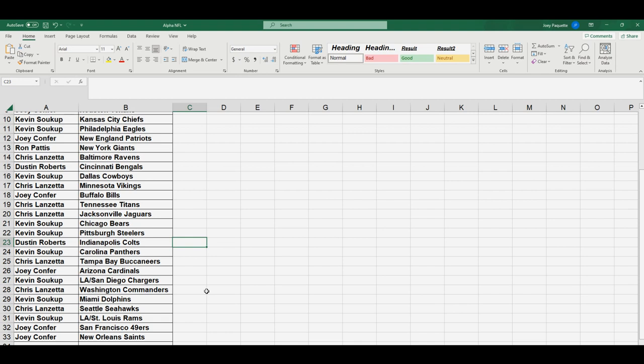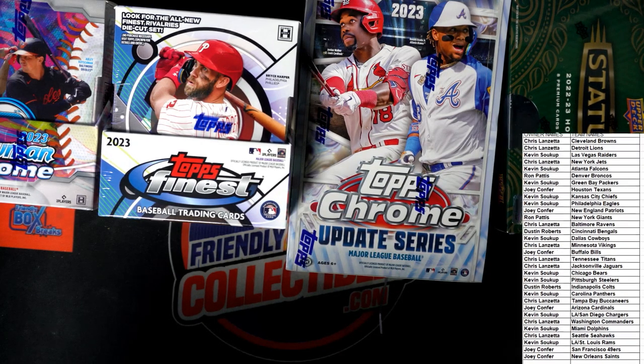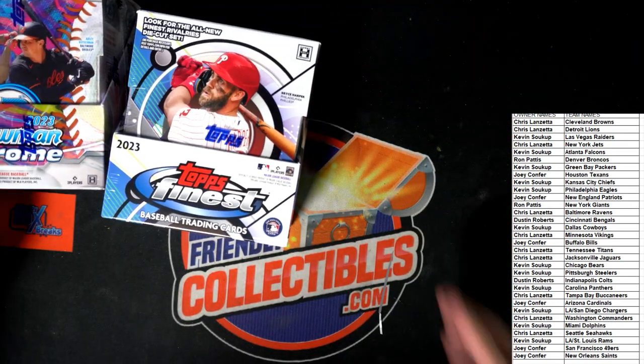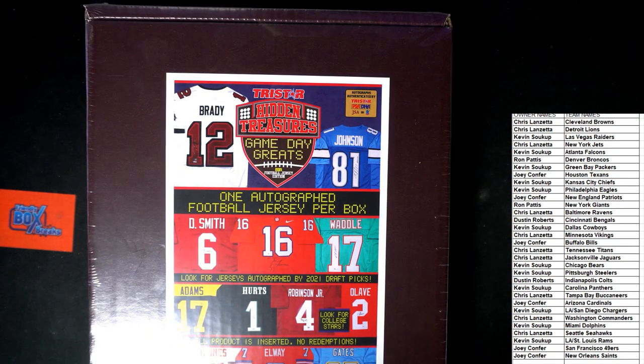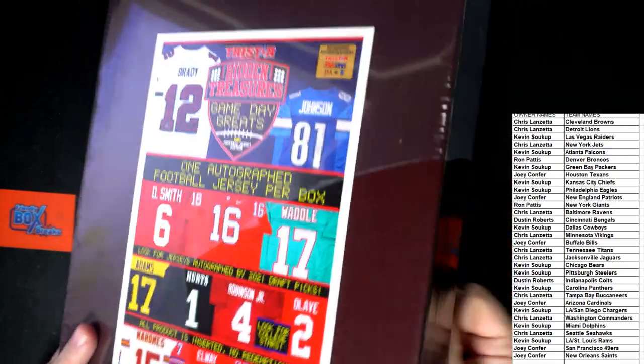We're gonna go right over here to our table and get this jersey — I'll put that on the main screen. Let's get these other boxes off the table, put this jersey up here, and we're gonna open it and see which jersey it is. Let me move these other boxes off the screen. We're live on YouTube, guys — also on TikTok — and it's friendlycollectibles.com if you want to get into a break. Here we go, let's do it — we are gonna chop this jersey open right here. Good luck, guys!